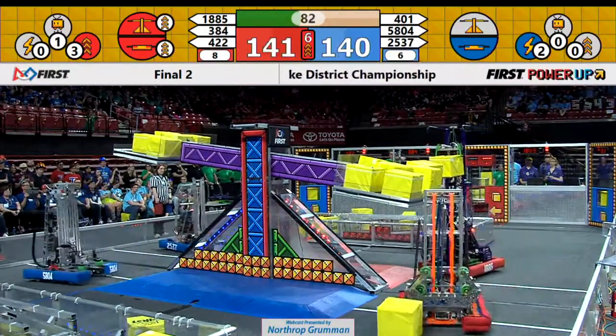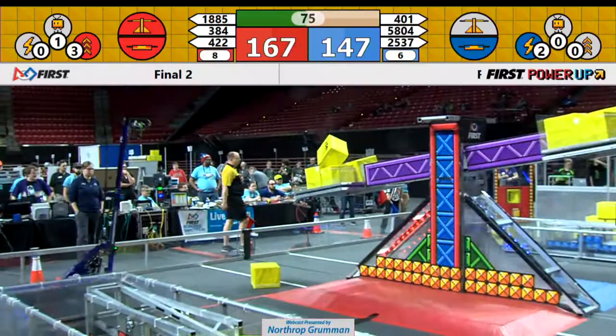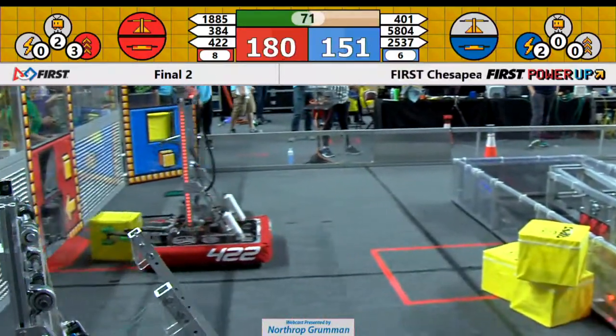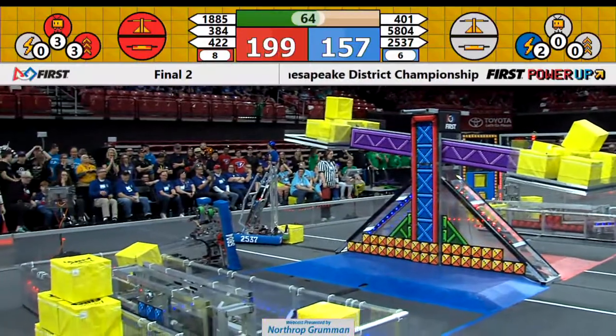Sparky 384 drops a cube down, EyeLight Robotics right behind them trying to place a cube up there. This is dangerous. Oh! EyeLight Robotics places one cube up, but one drops off — net is zero. 71 seconds left. This is nearly a tie match, 188 to 156. Red Alliance has the lead.